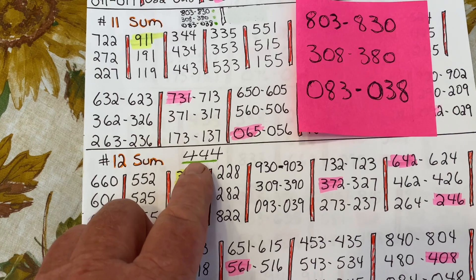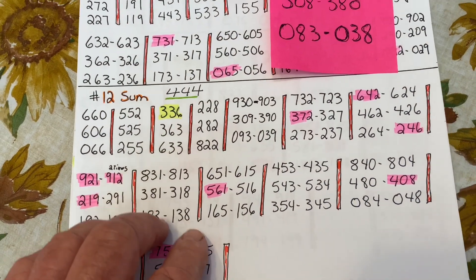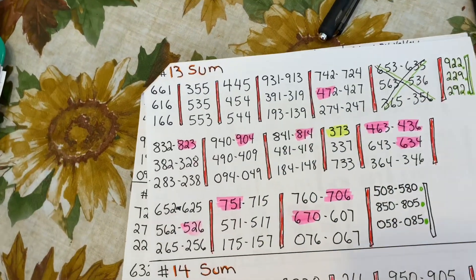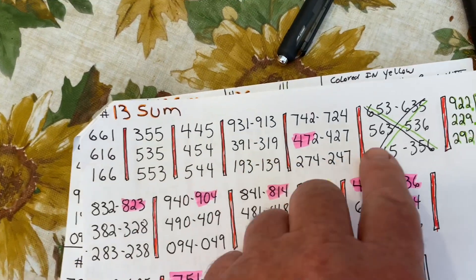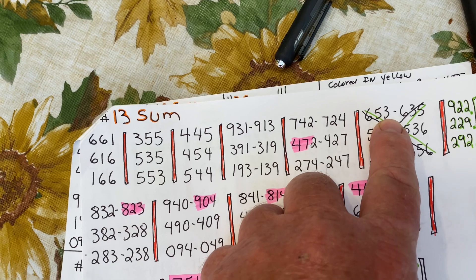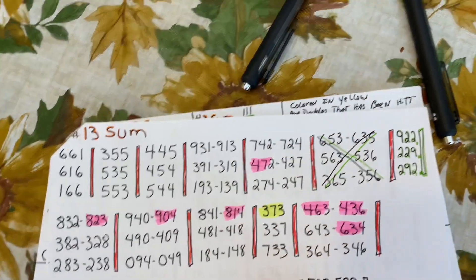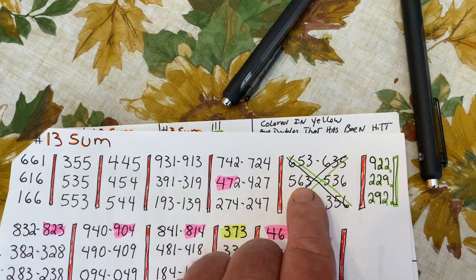On the number 12 sum, we have 444 — that's a pretty simple fix, as that totals up to 12. Moving on to the next page, the next page is only going to be on the 13 sum. On the 13 sum, if you look over to your right you'll see 653 — that does not total to 13, it totals to 14. So mark those out — I'll put an X in mine. X those out because they total to the 14 sum.